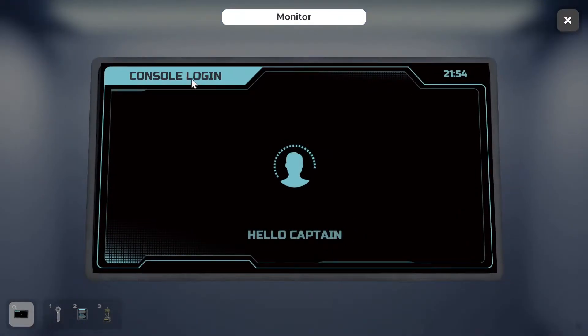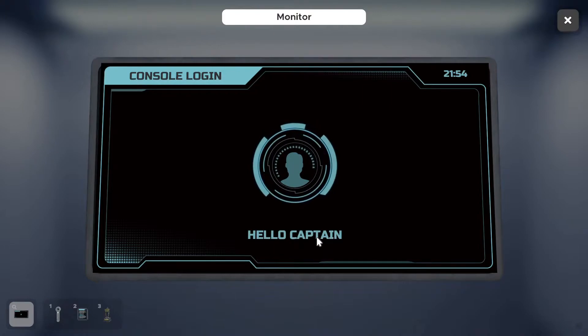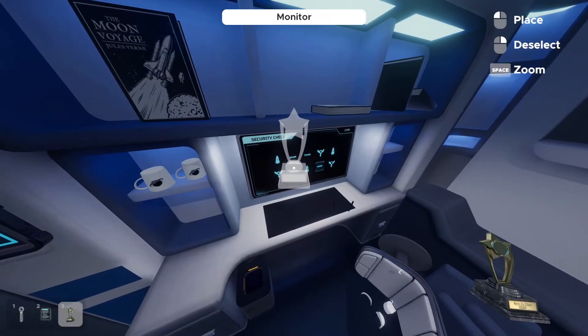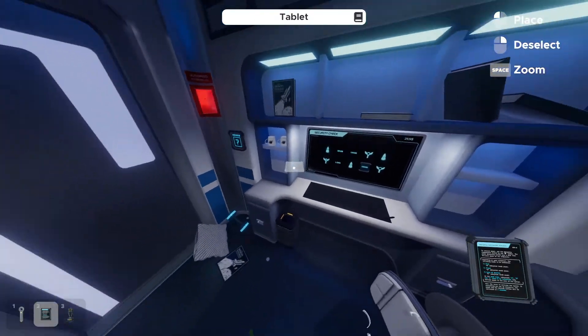Console login. I am the captain now. Security check — Edun, Thor, Loki, Odin. So it's four of them but you select the wrong one, maybe? The trophy has a star on it — or wait, it's a star with a circle. I don't know if that's important or not, but we'll get back to that.